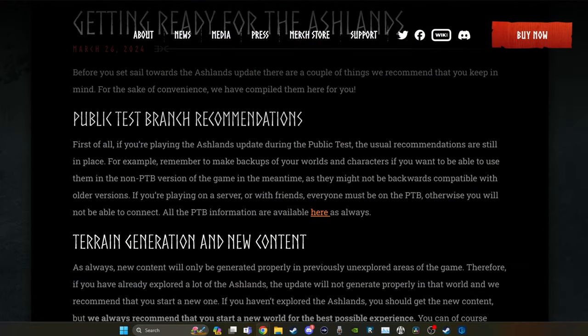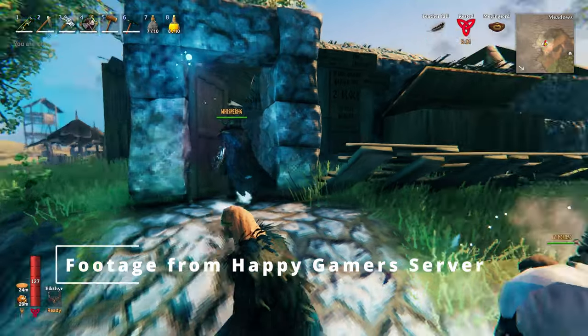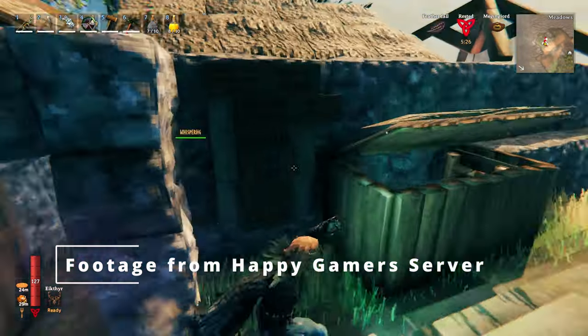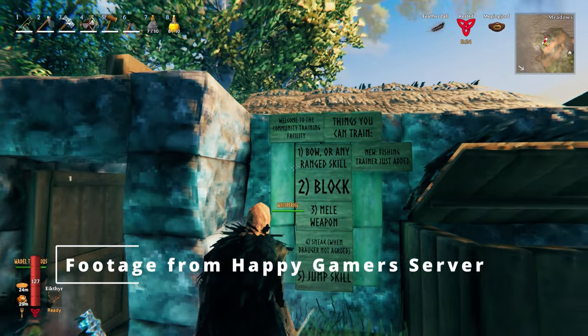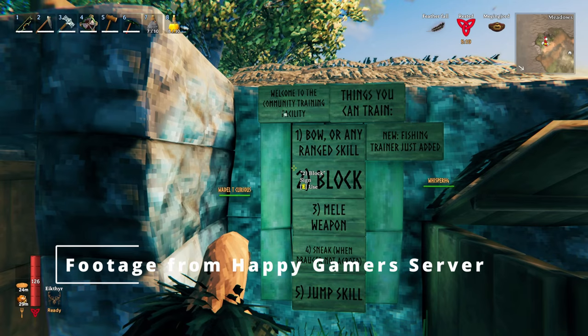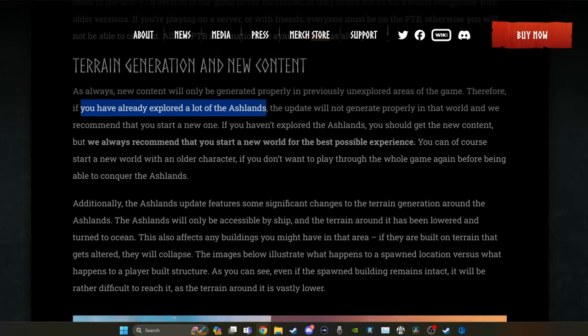Getting ready for the Ashlands — it is going to be going to public test. If you decide to do the public test to get first access to it, make sure that you make backups. I'm not kidding. Make backups of both your worlds and your characters. There's going to be new terrain generation, somewhat similar to how some things changed when Mistlands came out. Remember that if you've explored a lot of the Ashlands, you're not going to have a good opportunity to get the updated content in your world. I have a video that explains how the world generation works, and I'll link it up here for you to check.